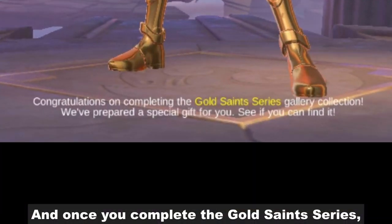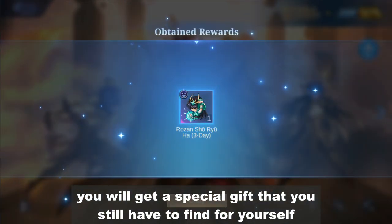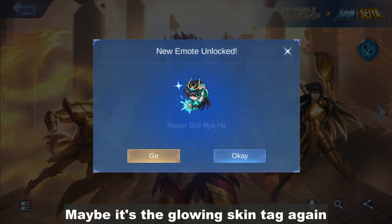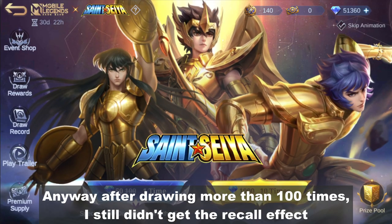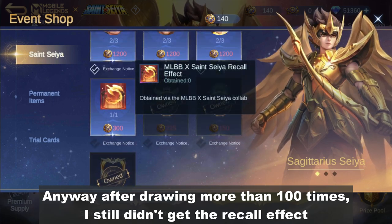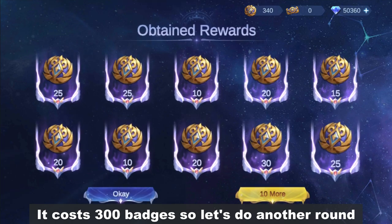And once you complete the Gold Saints series, you will get a special gift that you still have to find for yourself — maybe it's the glowing skin tag again. Anyway, after drawing more than 100 times, I still didn't get the recall effect. It costs 300 badges, so let's do another round.